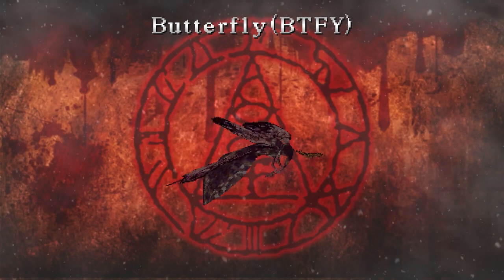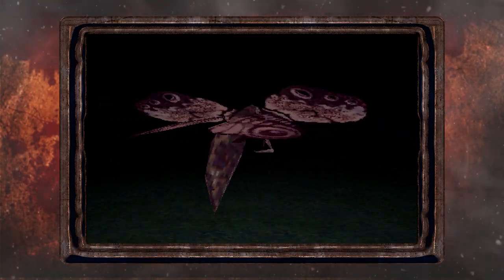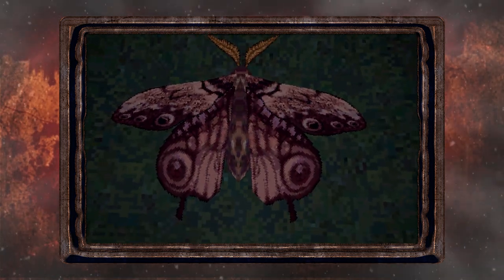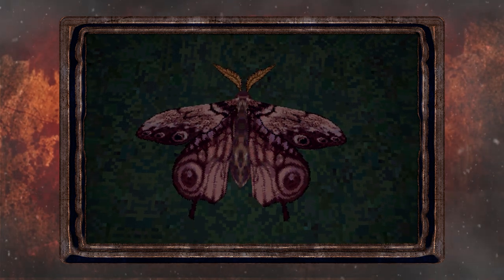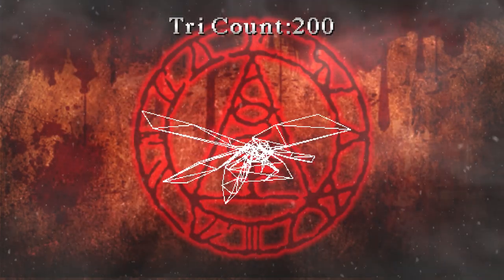Here we have an oversized butterfly, which reminds me of the float stinger that I showed in my last video, just a smaller version. There isn't much to say about the butterfly other than that its wing pattern looks like eyes, which on actual butterflies is used to ward off predators. But here in Silent Hill, we are the ones getting attacked. Here is its wireframe and tricant, and here is its texture.